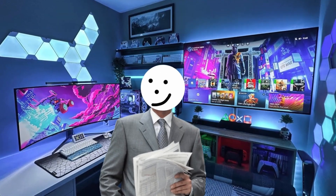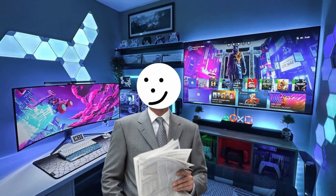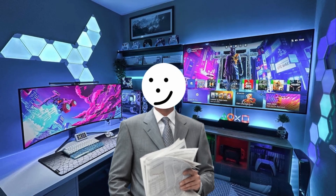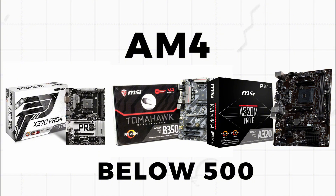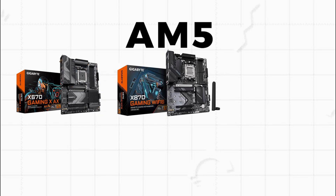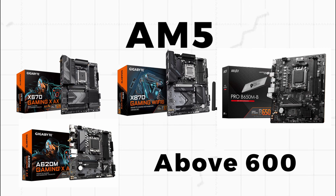I know this might sound a bit confusing, but it starts to make sense once you get into it. You might be asking: how do I know which motherboard comes with which socket? For AM4 motherboards, look for chipsets like X370, B350, A320 — all the numbers below 500. For AM5 motherboards, the chipsets are things like X670E, X870E, B650, A620. Basically, anything above 600 is an AM5.